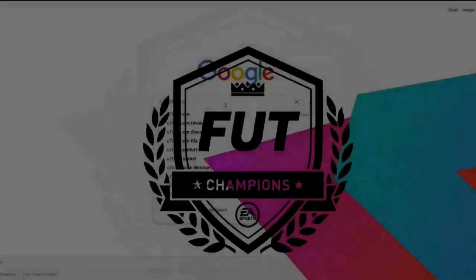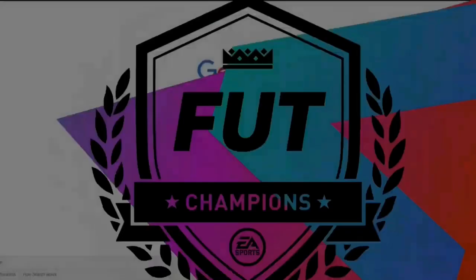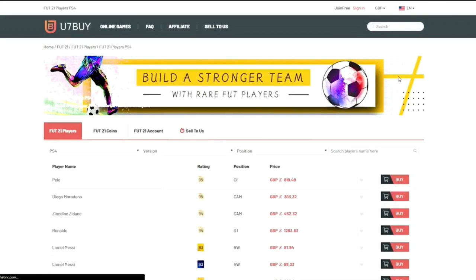If you guys are looking for cheap and reliable FIFA 22 coins, check out the buy link in the description and use my discount code BSJ to get 5% off at checkout.